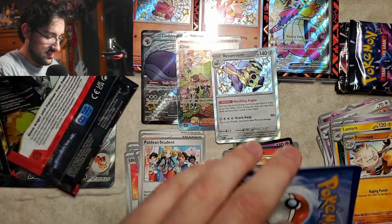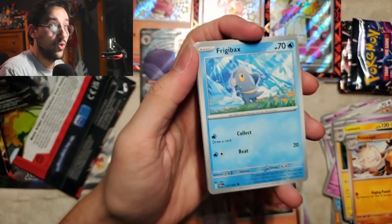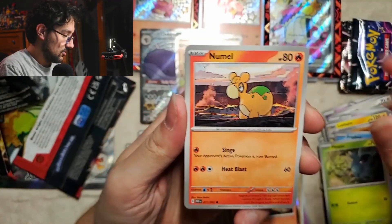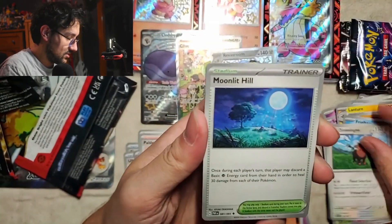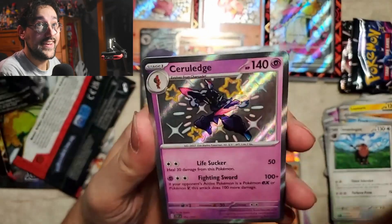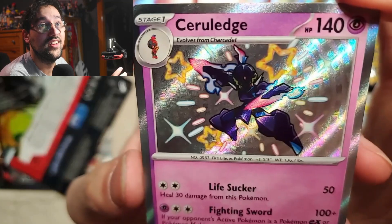Let's do grass. Frigibax, Panko, Numo, Zoth, Natu, Swoobat, Wink Alone, Moonlight Hill. Shiny Ceruledge! He looks the same, his eyes are different, but you can barely tell. Wow!